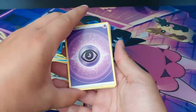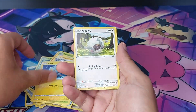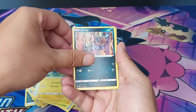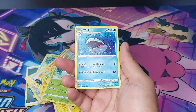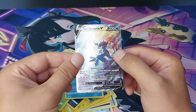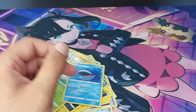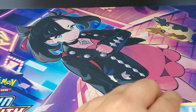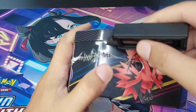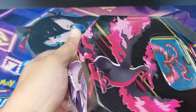Last pack of the Zapdos tin — four to the front. Psychic Energy, Trekking Shoes, Great Ball, Gloom, Shinx, Wooloo, Helioptile, Scorbunny, Grubbin. Oh damn — Hisuian Samurott V Galerian Gallery art and a Wailord — nice! Such a nice textured one, and I think I actually need this one. At least finally we got three hits out of this tin. Still not enough knowing this set — the first one gave me like one and a half hits.